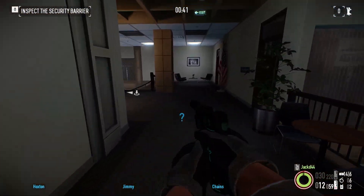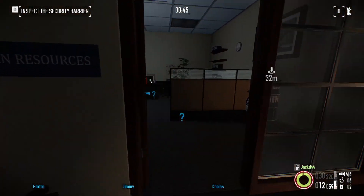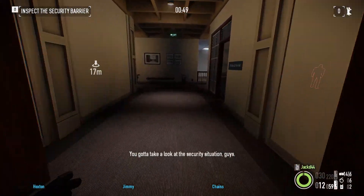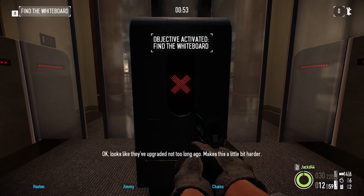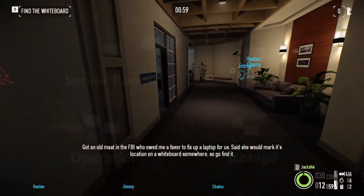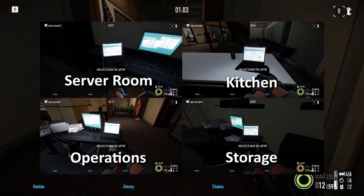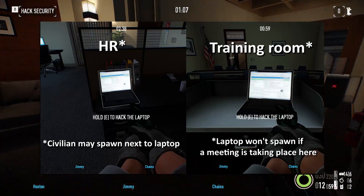Guard coming up that way so I'll head around the other side - snuck through HR. Now the first thing you have to do is go to the security barrier on this heist. You won't be able to do any objectives until you get there, so really your first objective should be to get there. You can skip the find-the-whiteboard objective - we've already found it, so we know which laptop it is straight away, get it hacked, and now we have 30 seconds to get to the security barrier. We make it through in no time, no problem.